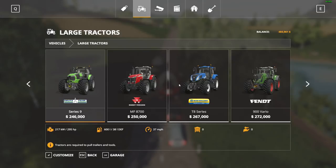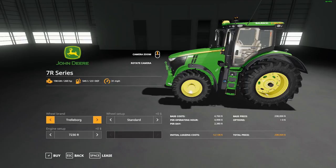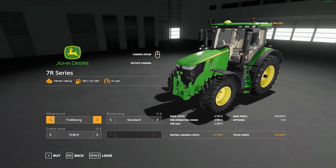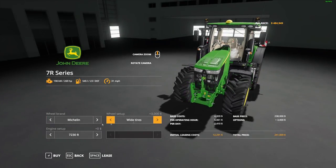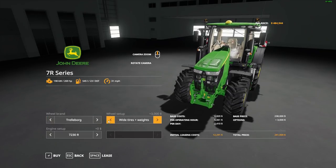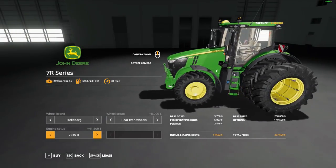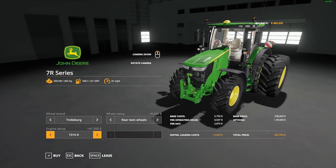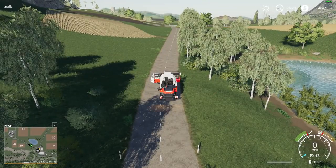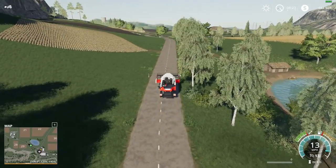We don't own a 7R on the server on my farm, but we've used one in a mission. It's 352 horsepower — a good size tractor. We'll probably get a solid collection of John Deere equipment going on this map and I may have to turn traffic off — just noticing that.